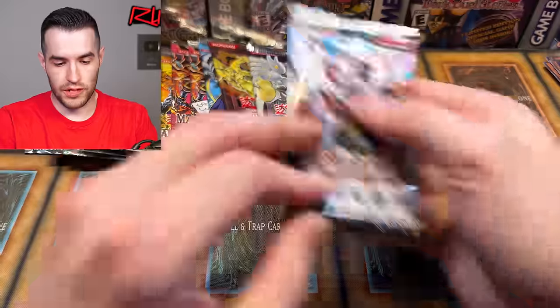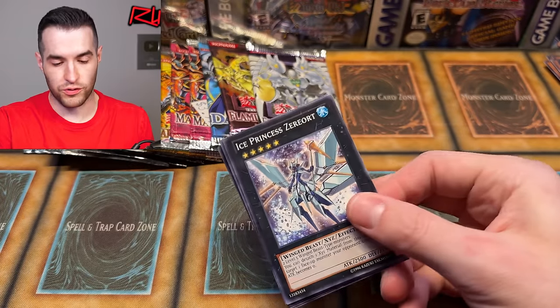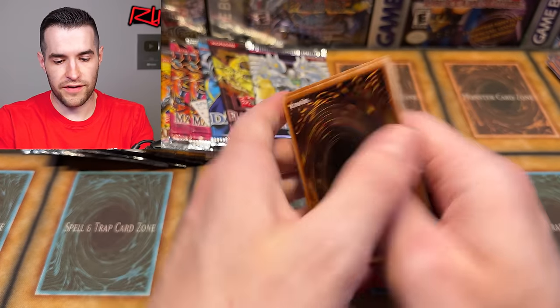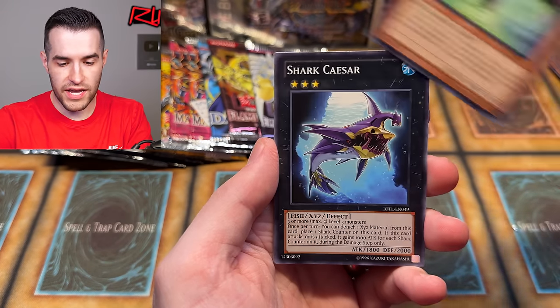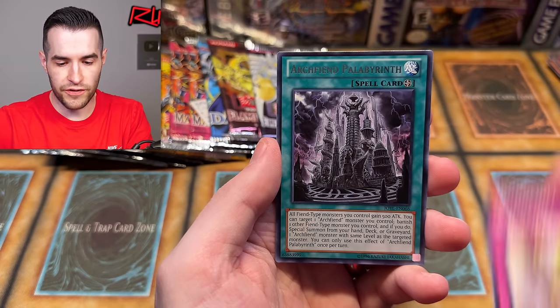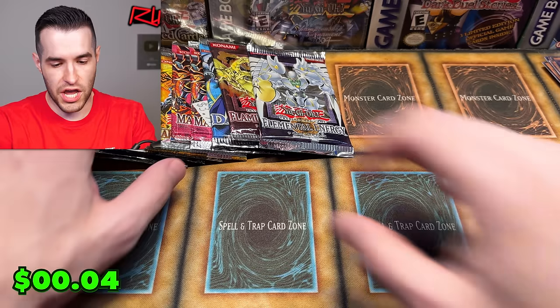Let's do one last Judgment of the Light — give us the ghost rare. Googly Eyes Drum Dragon, Warg, Zebra Ort, Agent, Shark Caesar, Bujim Fidel, Archveen Palabyrinth, Super Defense Robot is at it again. I'm going to save those Magician's Force packs.